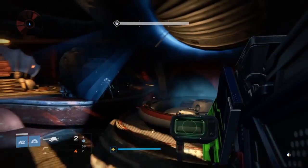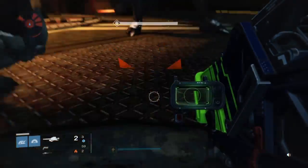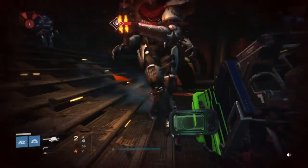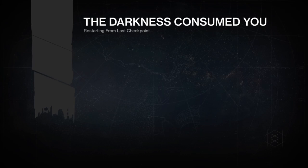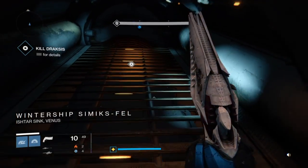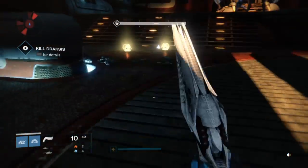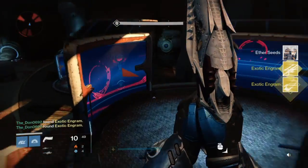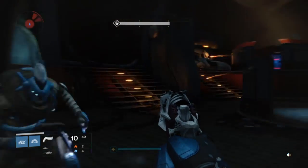Once you get him to low health, you run in with your rocket launcher. There he is — he's just launched me. Bang — you rocket launch him. And look at that — oh my god, did that just happen? Was that two exotic engrams? A double engram drop! That has never happened to me before.